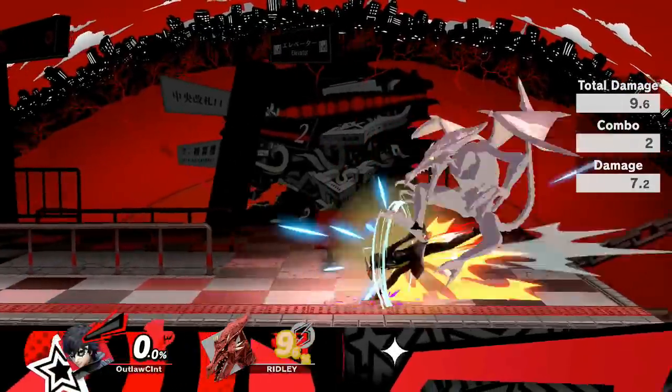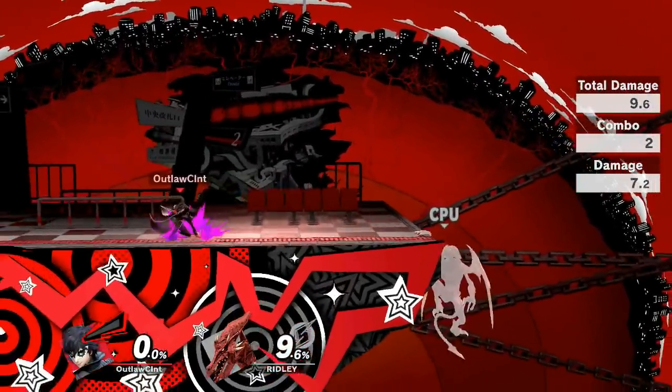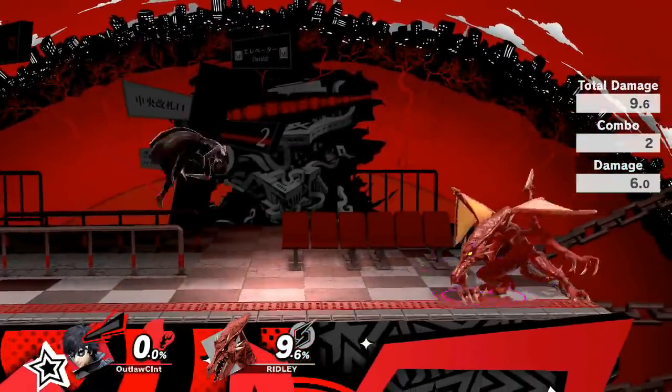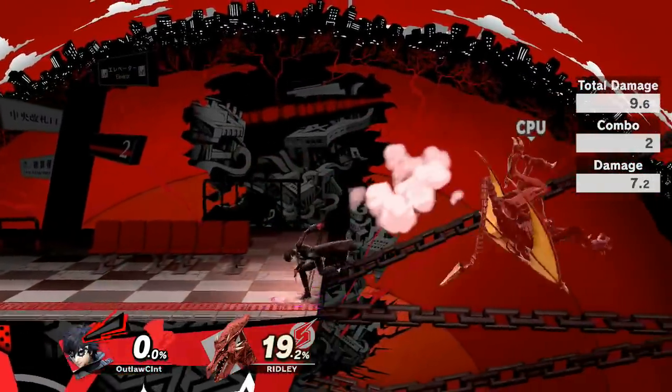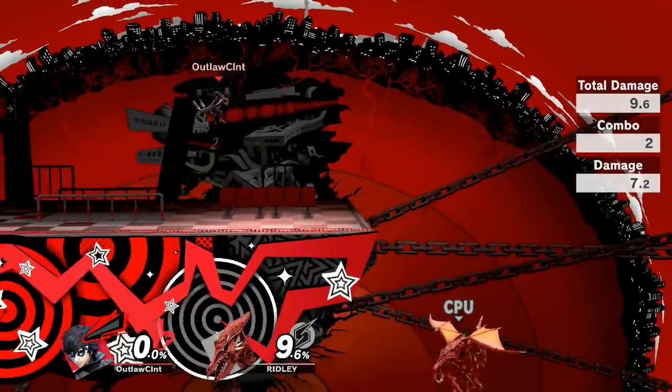The dash attack involves a quick two kicks, which will also send the opponent forward, further complementing Joker's ability to knock the opponent back and set up for some edge guarding potential. Just be careful not to throw it out too often because it can be punished on shield due to its end lag.